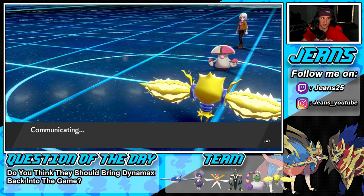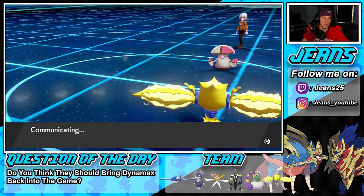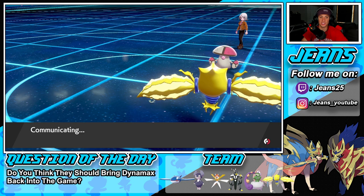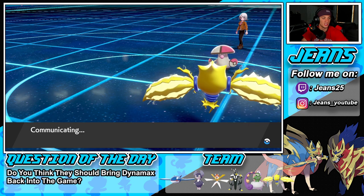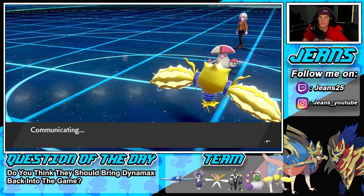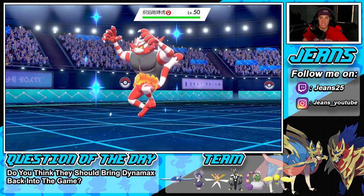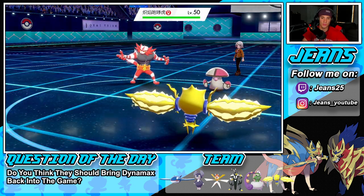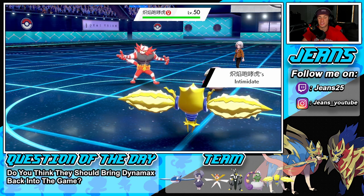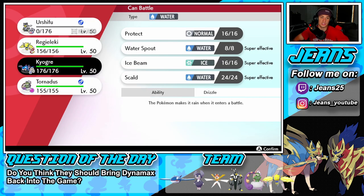Now I can bring out Kyogre for free since Regieleki isn't on the field. I can also bring out Tornadus. Let me see who he sends out first. Intimidate comes out — that's fine since we're special attacking. Fake Out is ready to rock from Incineroar, so I'm going into Kyogre and protecting because I can see Fake Out coming.